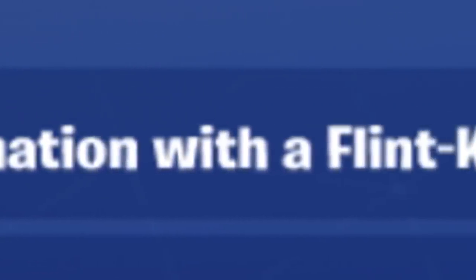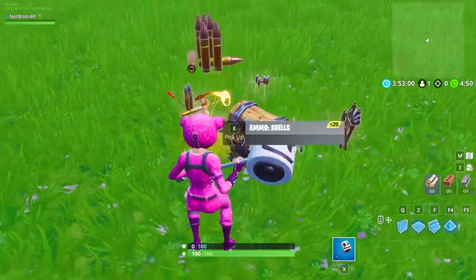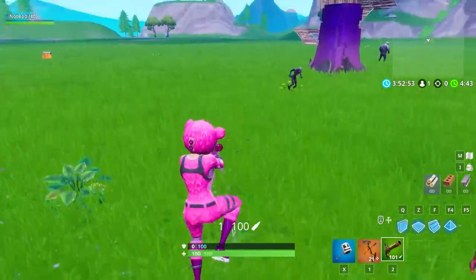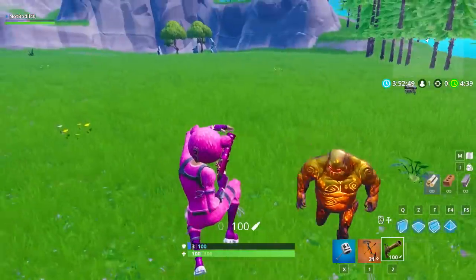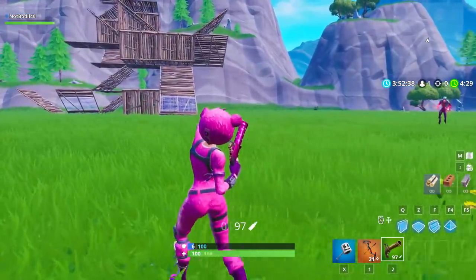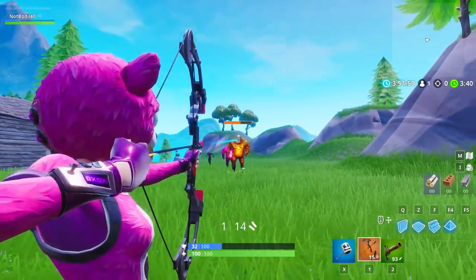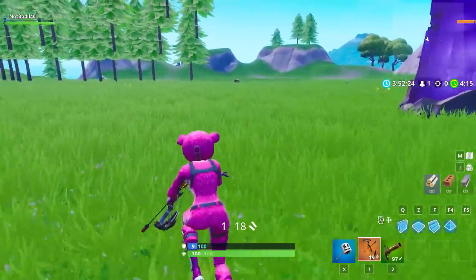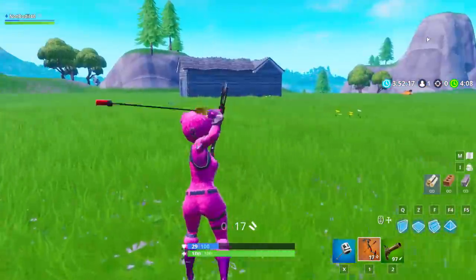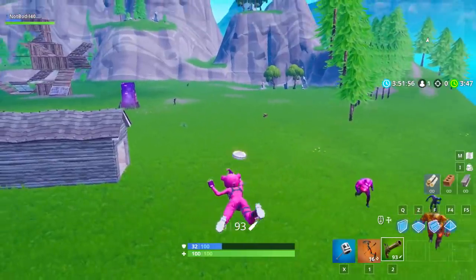The first challenge is to get an elimination with a flint knock pistol or the brand new boom ball. I'm going to show you both of these weapons right now against the zombies in creative mode. The flint knock pistol knocks you back and your opponent when you shoot it — it does quite a bunch of damage, so getting an elimination with it should be manageable. You can also use the new boom ball, which is super rare to find but really good. Once you shoot it there is an explosion — I think it does 100 damage. So you've got to use any of these two weapons to get an elimination for challenge number one of week 6.